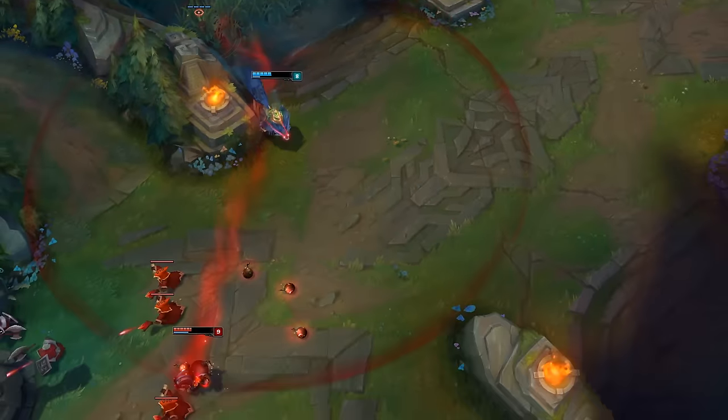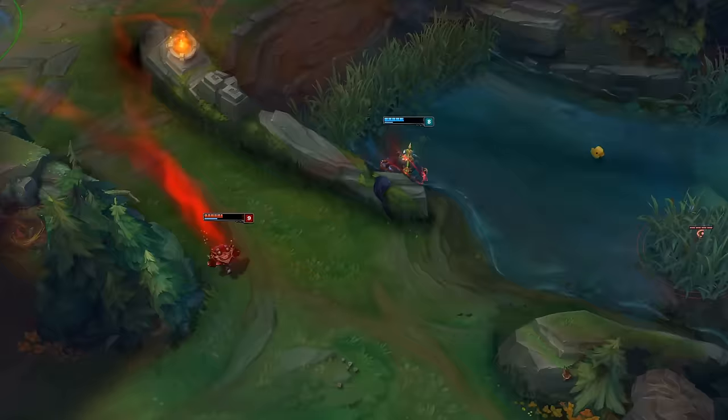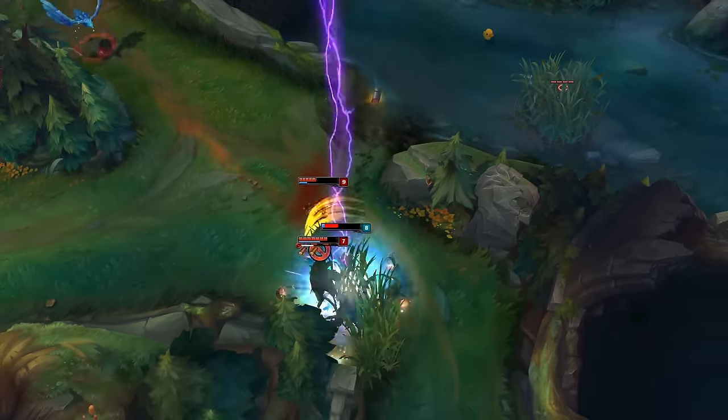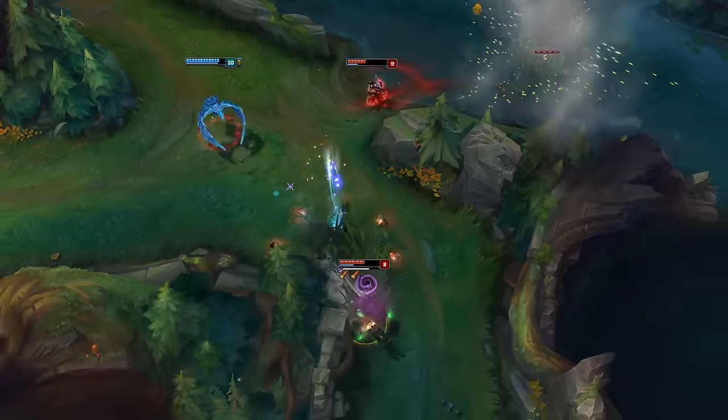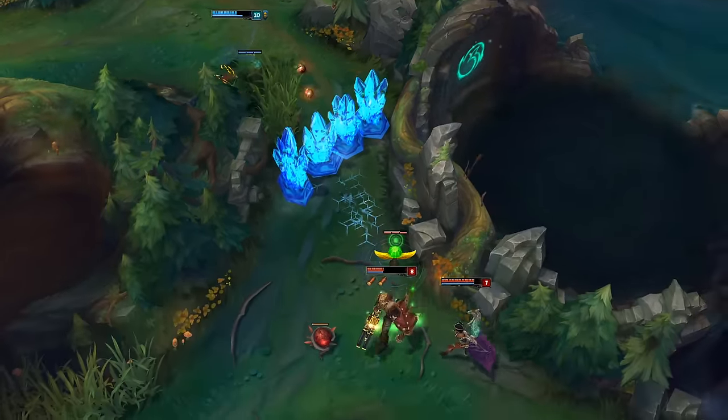Unchecked bloodlust can land you in some hairy situations. Here, Warwick hunts down Ziggs and attempts to rip him apart with Infinite Duress — however, he misses. Additionally, he has no idea Graves was swinging by for defense, as Graves is healthy and not hunted. Unlucky.